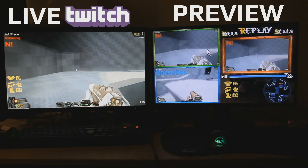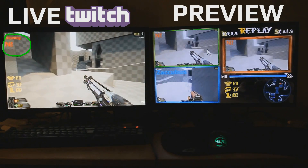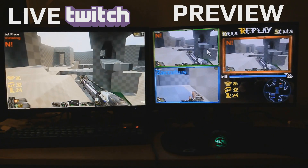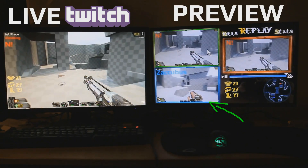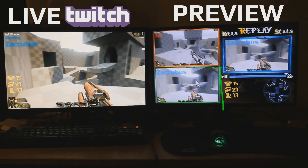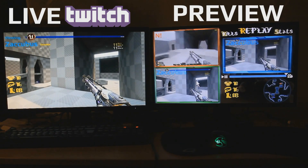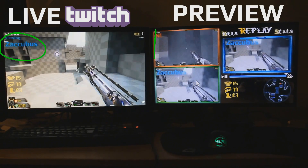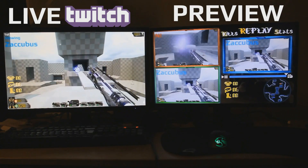Let's see what this looks like playing out live. At the moment we're following N's point of view — you can see the green overlay. I want to switch to my own point of view, so I click once — yellow — then click again — green — and now Zacubus is live on the main view. Because we can follow both screens simultaneously, we can always find the right moment for a smooth transition.